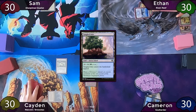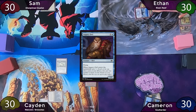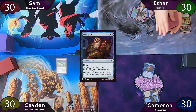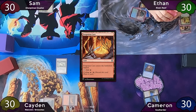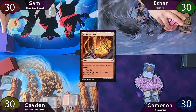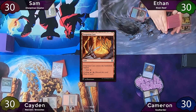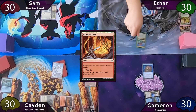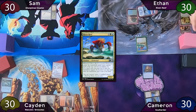Cameron plays an Island, then taps for two to cast Augury Owl and scrys three, keeping all three on top but changing the order, then passes to Caden, who plays Forgotten Cave and cracks his Amulet for an Island. Sam just plays Snow Plains and passes. Ethan plays a Snow Island and casts Risen Reef, which triggers on entering but it's not a land, so he puts it to his hand. He then casts Mothdust Changeling, triggering Risen Reef again — also not a land.